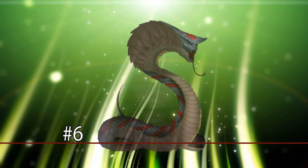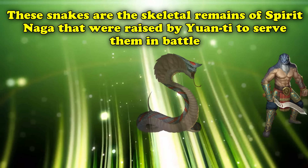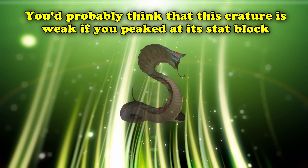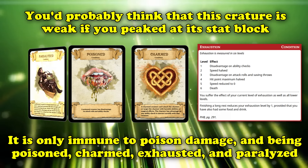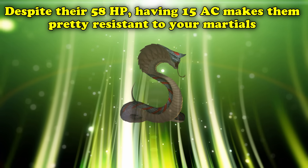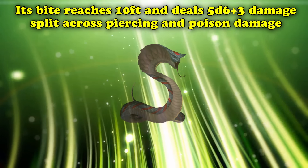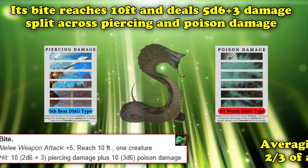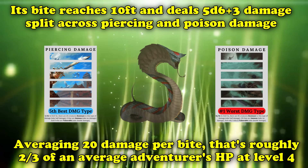Much less powerful than the living version, at number 6, we have the Spirit Bone Naga from the Monster Manual. This bone snake is the remains of a Spirit Naga raised by Yuan-ti to serve them in battle against its former kindred. Its only immunities are to poison damage, being poisoned, charmed, exhausted, and paralyzed, meaning they can be restrained or knocked prone without difficulty. They have relatively low hit points at 58, though they have a 15 AC. If you get too close, they can bite you from up to 10 feet away, dealing a total of 5d6 plus 3 damage split between piercing and poison — averaging about two-thirds of your total HP at this level.